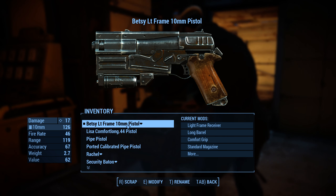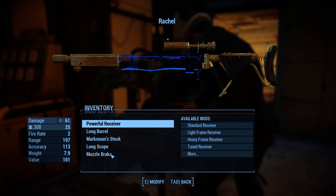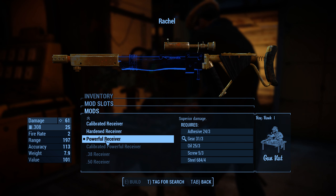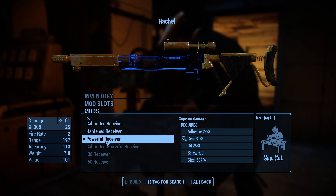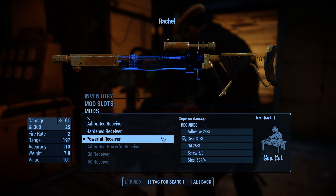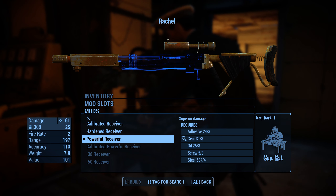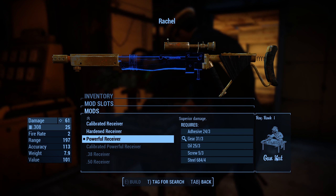I'll show you Betsy here. Maybe I'll show you Rachel — I'm most proud of Rachel. So Rachel is now selected. I have a powerful receiver, and I believe that a powerful receiver is the most amount of damage I can do. It shows you the components that I need in order to make it, and here it shows you what rank I need to be of Gun Nut, if any, in order to make it. So some of the receivers you can make without any rank of Gun Nut, but this one you do.